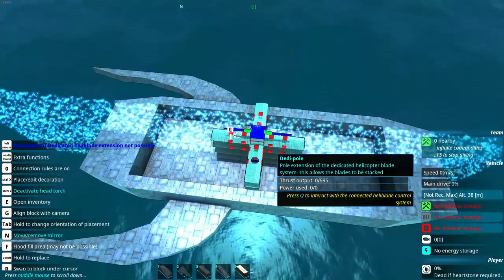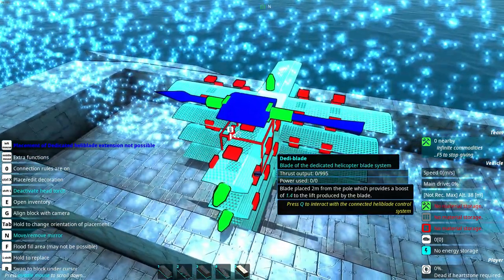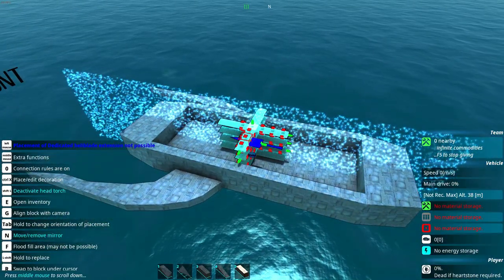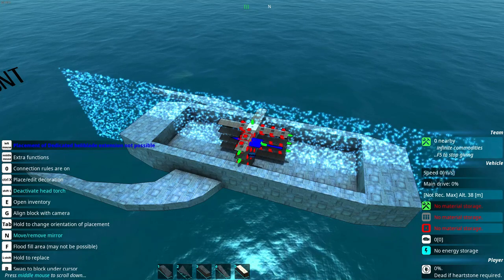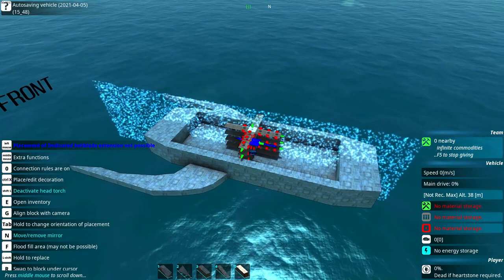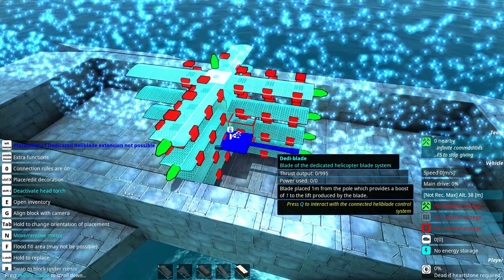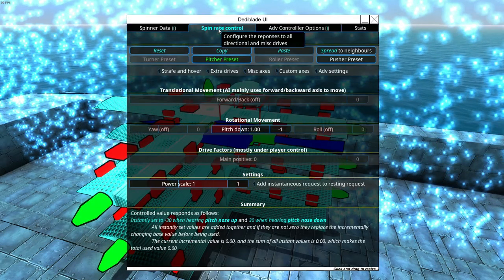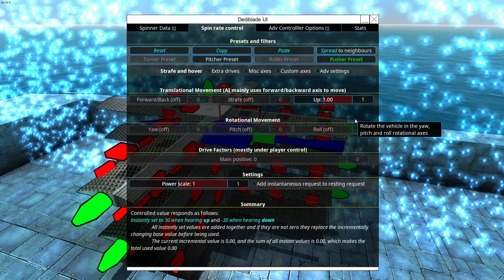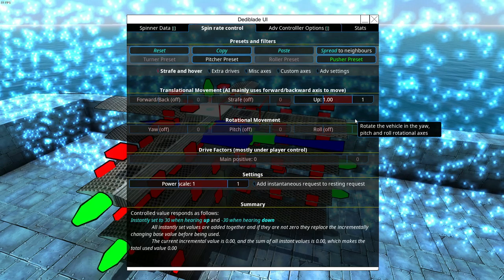We now have our central dedy blade — this is what keeps the ship in the air. Press Q on it and you'll see a spin rate control. Right now it's set to pitcher — you don't want that. You want pusher, because this blade is in charge of keeping the entire hovercraft up. Pitch is only in charge of the pitch angle, so make sure this one is set to pusher.